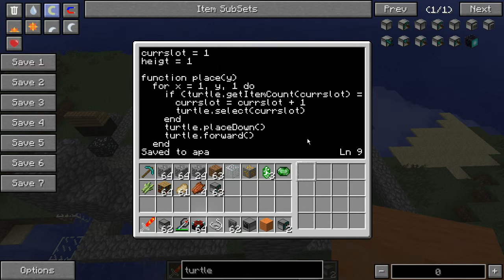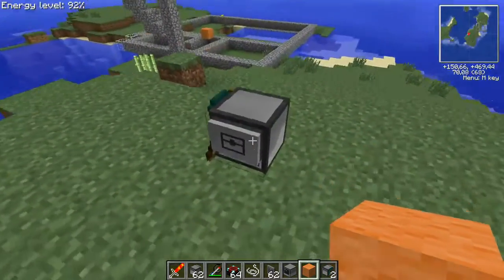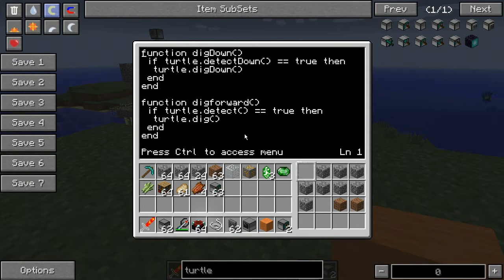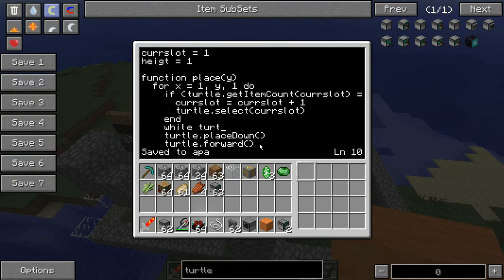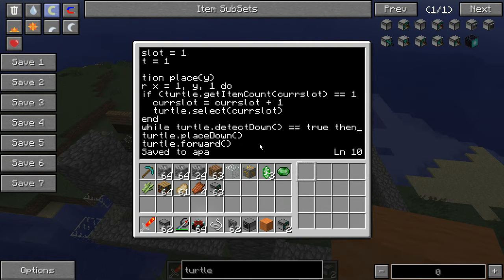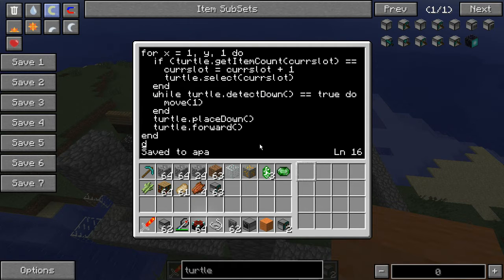Where do I want this piece of code? Come on, think. Here I think. While — did I want the same code? I want to detect down. While turtle detect down is true, then do move one, end. So if this is true, it will move one and then start to place down — move one forward. Okay, then start. Now we sorted that out.